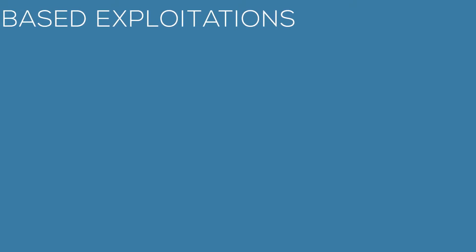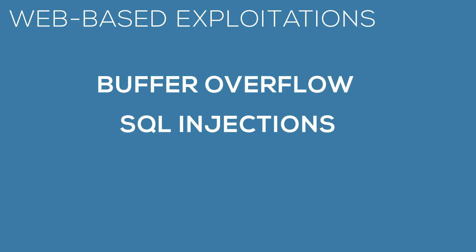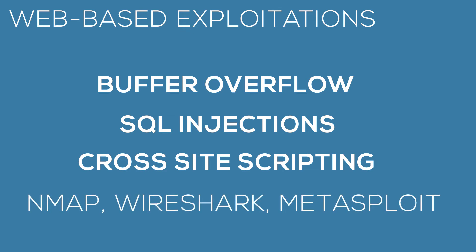For web-based exploitation, we have many attacks. Three examples: buffer overflow, where a program writing data to a buffer overruns its boundaries and overwrites into memory; SQL injection, where SQL statements are inserted into an entry field of a database, also known as a database dump; and cross-site scripting, where malicious scripts are injected into trusted web applications. Some common tools include Nmap, Wireshark, and Metasploit.